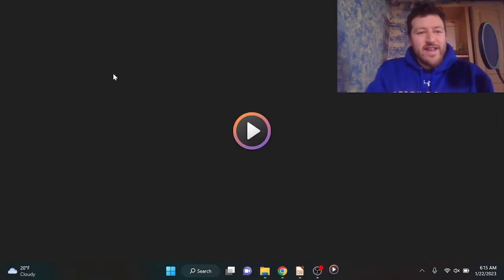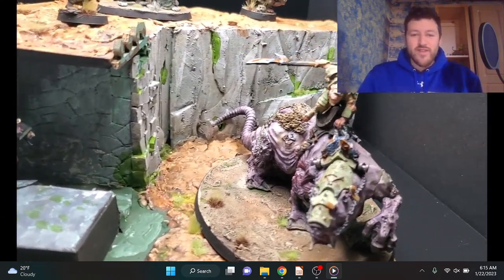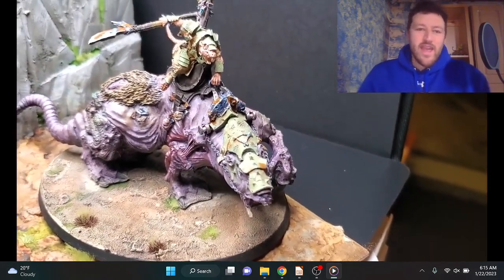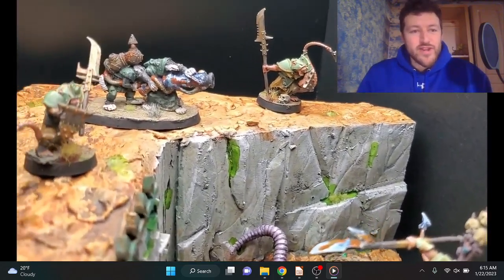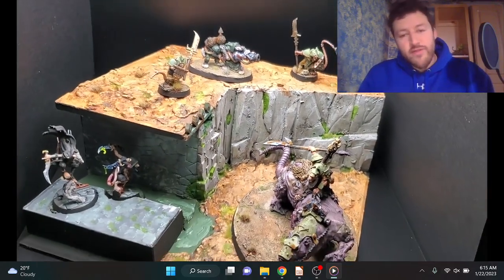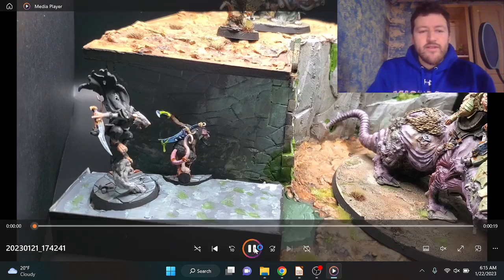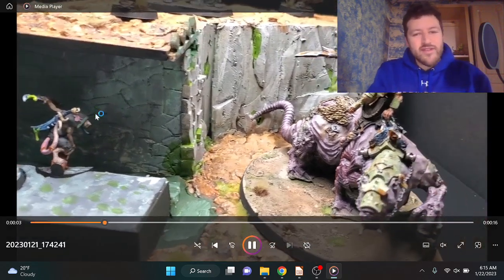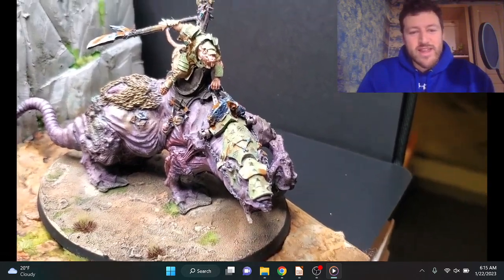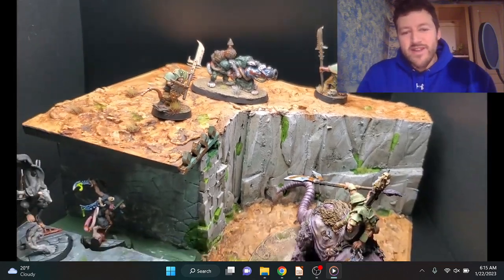Let's take a look at Avery's Skaven Warband. Really cool stuff. This is an old Forgeworld sculpt that he used for his Hellpit Abomination, and I think it's absolutely gorgeous. Now you can take a look at some of the other rats he had. Avery went 3-1 with this list, by the way — I'll talk about that in a more competitive video. But for now, I just want to showcase he's got two Deathmasters here, and I really want to look at this incredible Hellpit Abomination that he painted. Just a really cool old sculpt to track down.